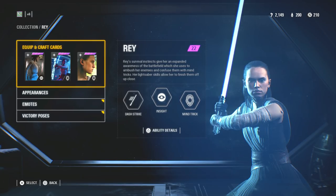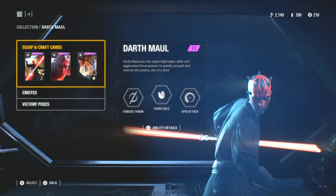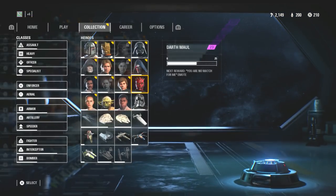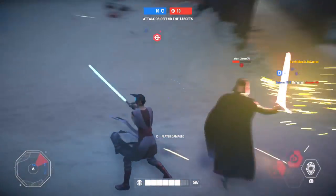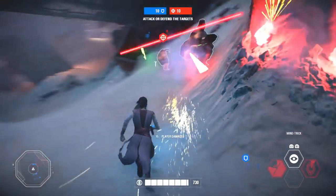Obviously if you buy the Deluxe Trooper Edition of the game, that's a good way to get a head start. But I'm going to show you a good way to get these highest level cards without having to spend real money. Basically it boils down to the quickest way to farm both credits and crafting parts, because that's essentially what you need to make these — that is the lifeblood of it.